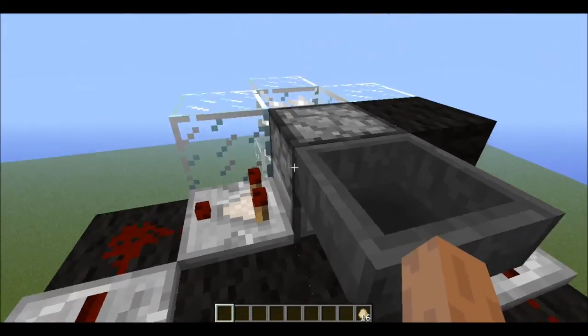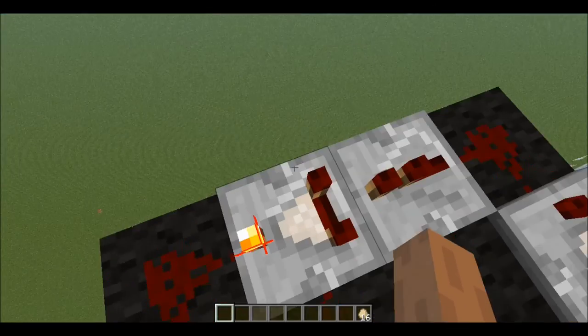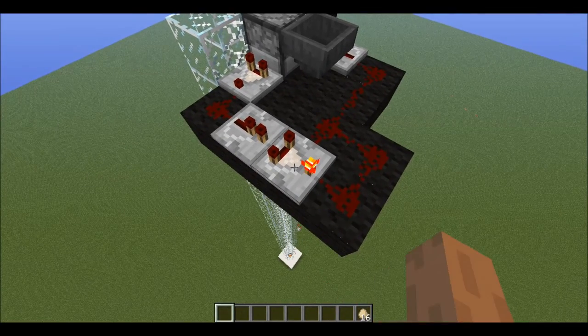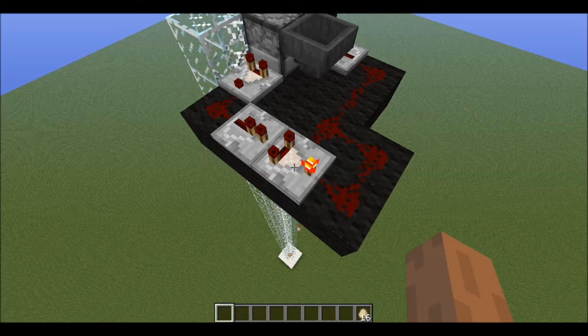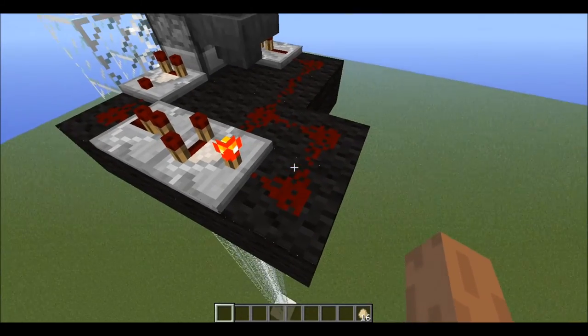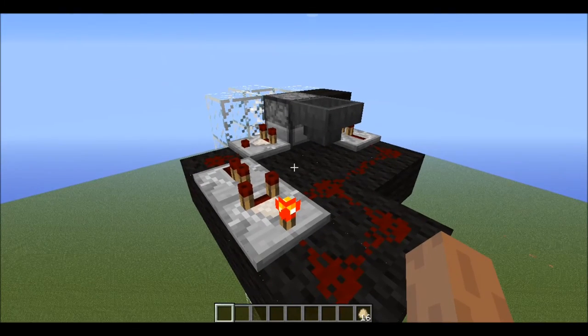All I have here is a comparator measuring when there's a block in there. This repeater picks up that one strength signal and multiplies it to 15 — you know how repeaters work, it just puts it to full strength. This comparator is in its secondary state. What it does: it will put out the signal from this repeater, go around, lose three signal strength, and then go in as a weaker signal. And in the secondary state, the weaker signal will power it off, which will cut off the power altogether, allowing power to go back through, and then it will cut itself off, and just keep doing that.